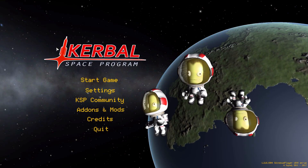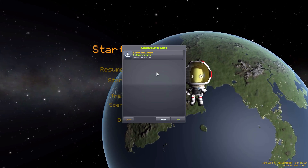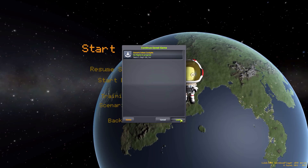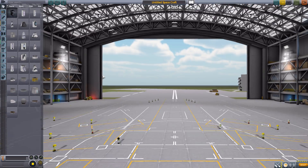Hello everyone and welcome back to Codabo Space Program, where today we are having a look at the Generic Inline Cockpits mod, which is being made by forum user nester_d. What this glorious little piece of work looks to add into the game is seven fun new inline cockpits for you to play around with. So let's jump right into the Space Plane Hangar and have a gander at these fun new parts.